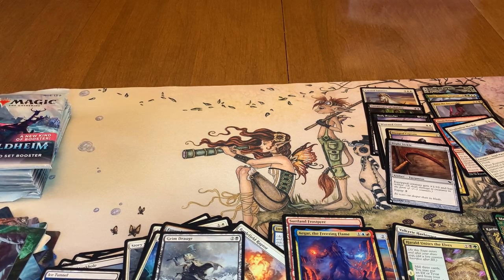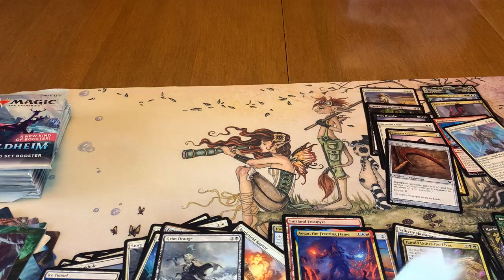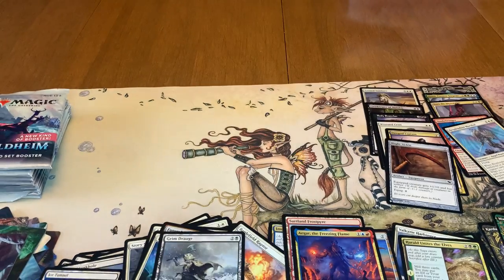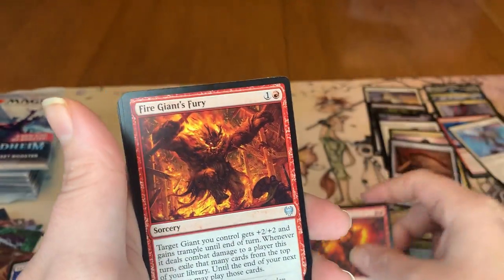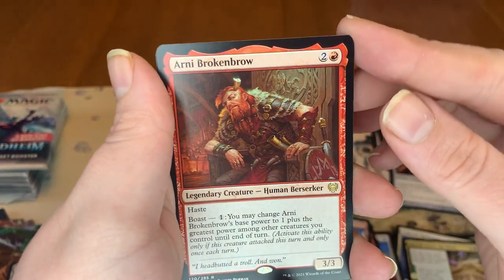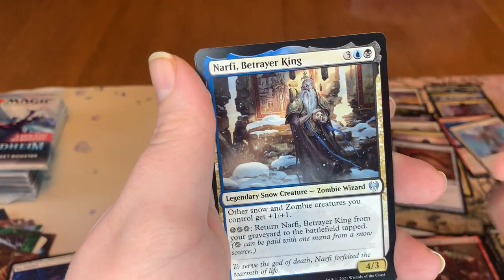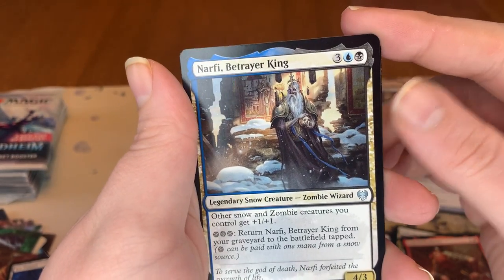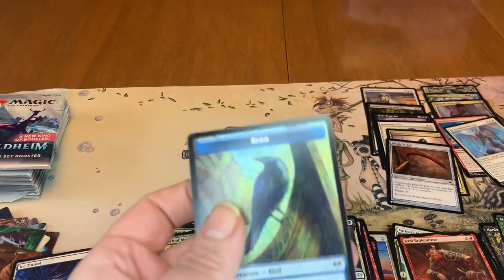We got about 10 packs left. Thanks for sticking around with me guys. We got an Arni Brokenbrow art card — non-signed. And we got our commons. Uncommon. An Arni Brokenbrow regular rare. And then we got our uncommon. And we got a Starnheim Corsair Foil. And then a Bird token.